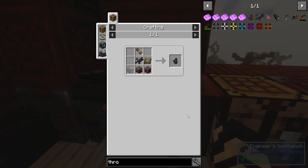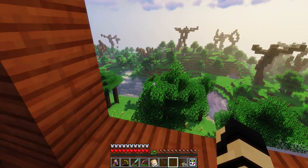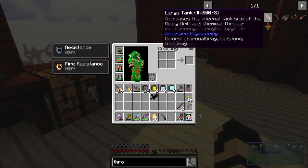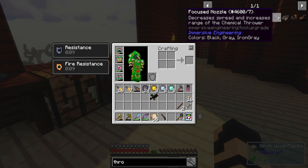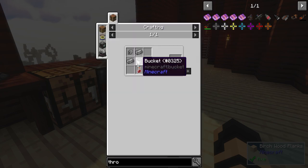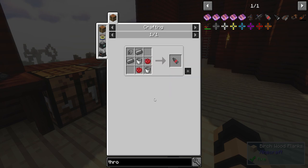Besides a turret, which I don't think I'm really going to need, because this pack doesn't seem to have invasions or anything like that — I'm not fending off mobs constantly attacking my base. Which is kind of nice, because this is a relatively chill pack. There are some other upgrades I might use — one being a larger tank, which I think I'll have to have. The focus nozzle increases the range but makes it a narrower area. I think I'm just going to go with a large tank.